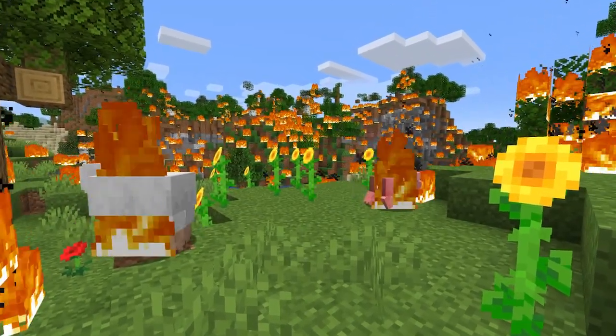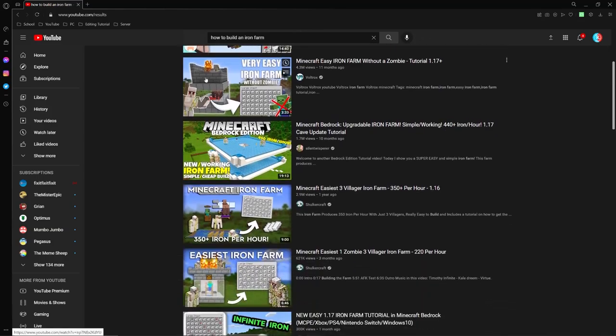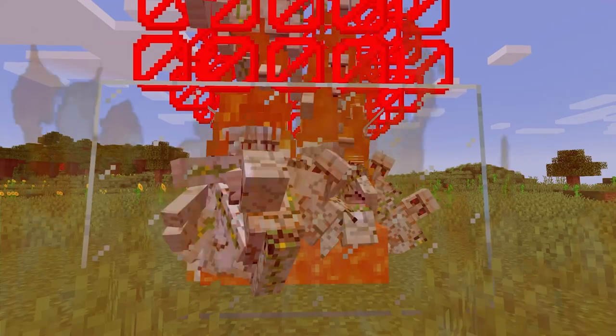If you are a true capitalist at heart and you need more destruction to satisfy your inner corporate greed, then build an iron farm. You can trade iron to any kind of smithing villagers for a good amount of emeralds, all while watching thousands of iron golems die in the name of sweet, sweet capitalism.